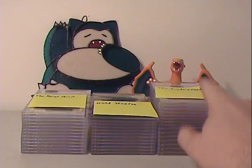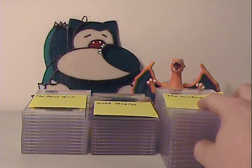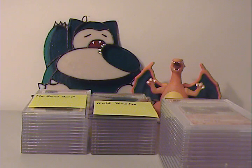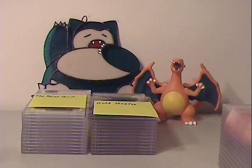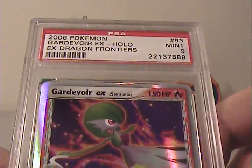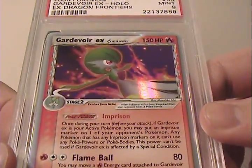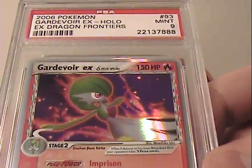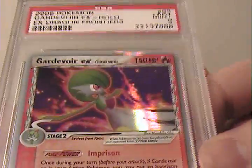Without delaying any longer, let's go ahead and start going through the slabs. We'll start with this grouping on the right-hand side here. This is from TheTradingCarter — his link is in the description. You can check out his channel for trades, sales, whatever, for his PSA cards, or just send him a friendly PM. First thing he sent was Gardevoir EX from Delta Species — that's a Mint 9. I really like that card. The artwork looks like Gardevoir is almost on fire. Pretty cool.